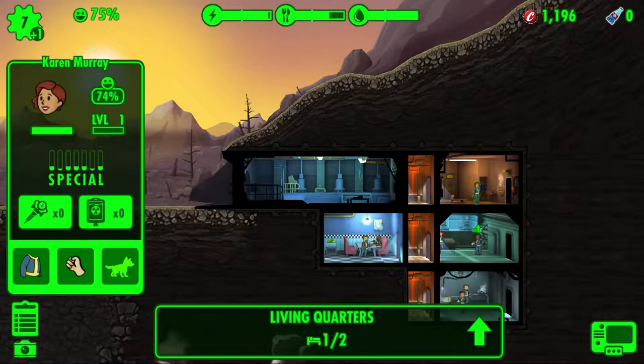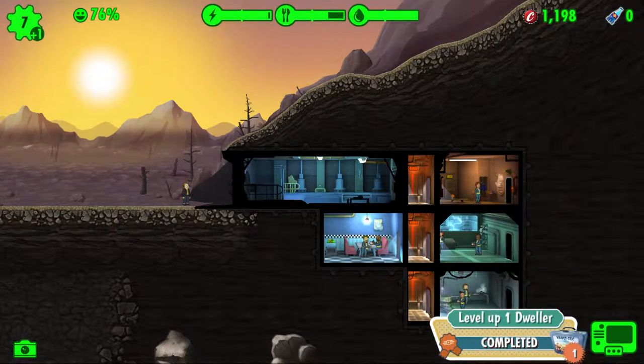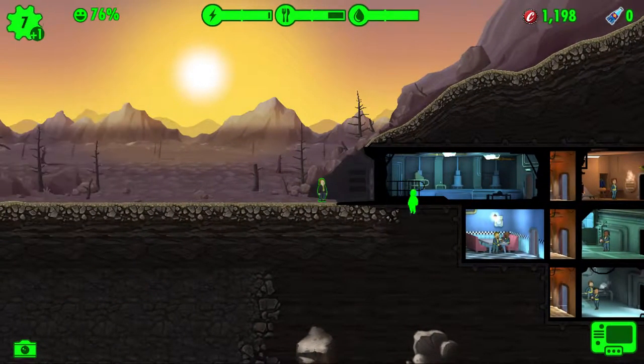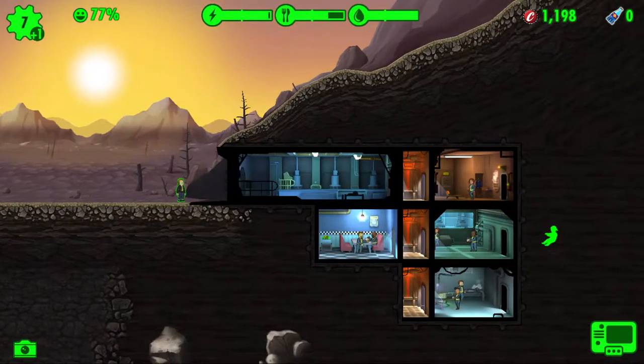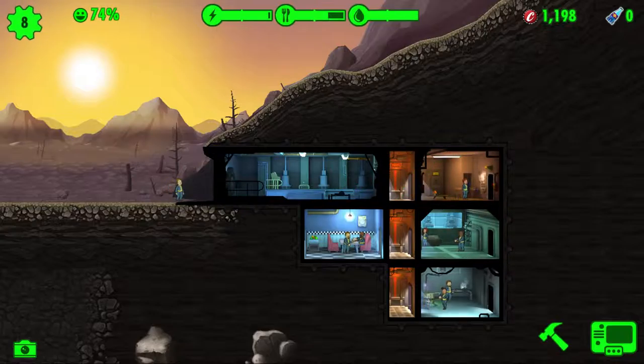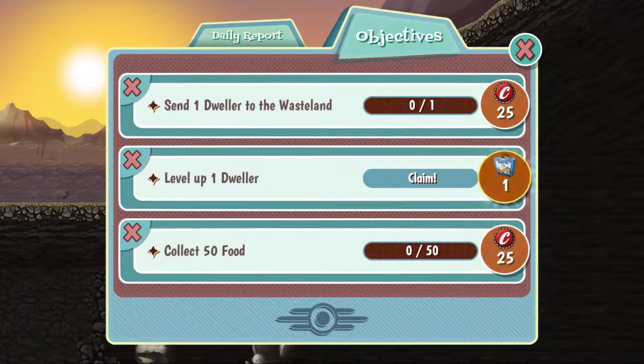Level up a dweller — yay! This is going quite well. Another lunchbox — let's just see where she can go. Perception, one, two. Let's put you there to guard the vault because you've got nowhere you can really put.